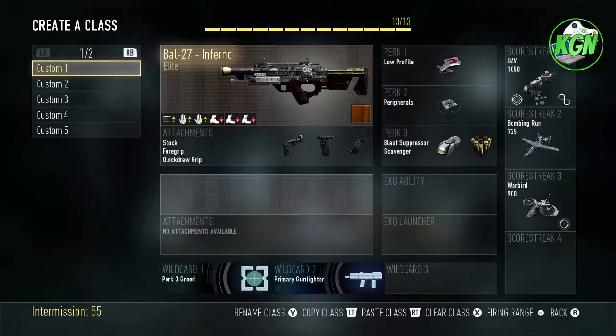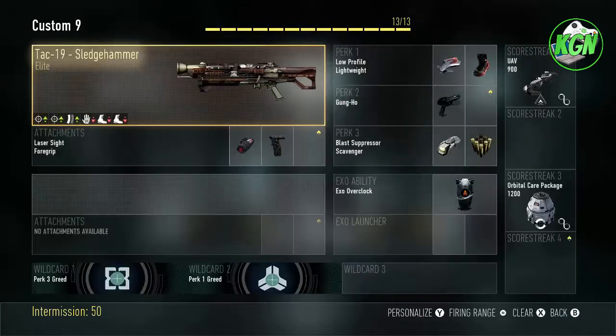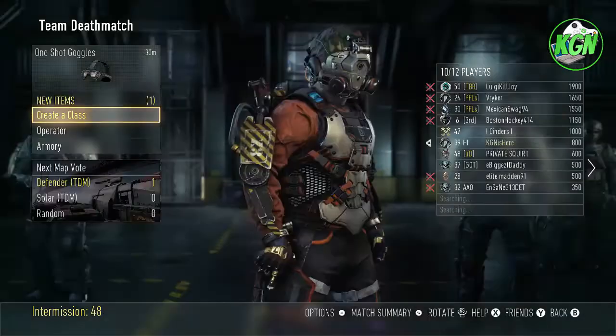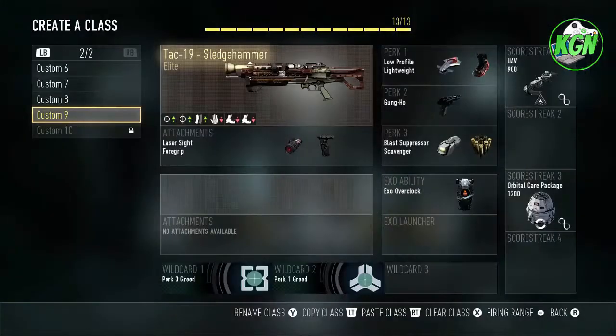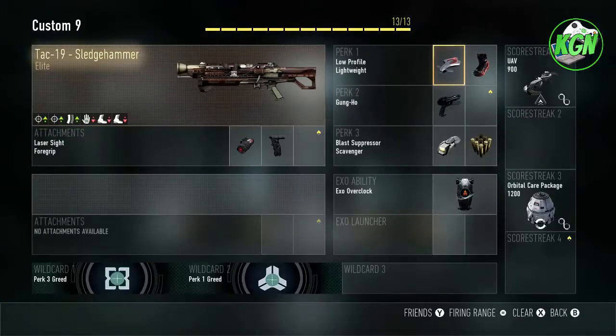Hey guys, welcome back! We're back with some more elite weapons of Advanced Warfare, and today we're going to be doing it on the Tech-9 Sledgehammer, which is the elite version. I have two of them now.